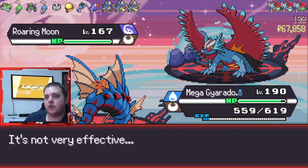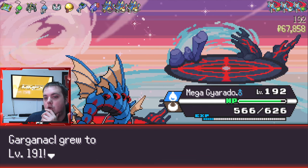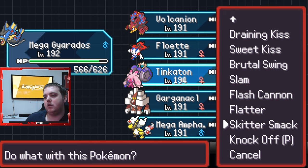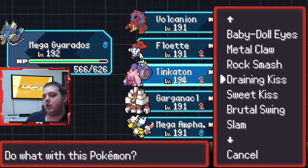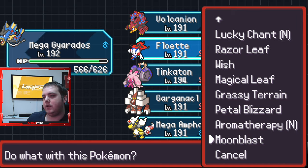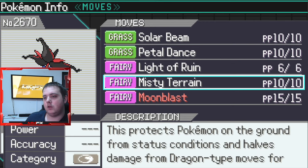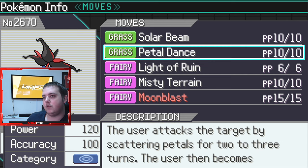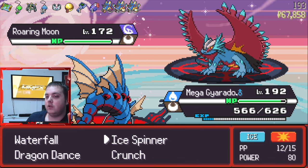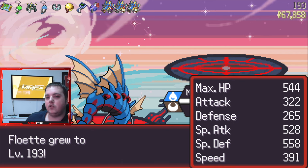We got two normal egg vouchers from the five pulls — not one legendary. More commons and a rare. Okay, we should kill with Ice Spinner. We're in a really good spot. We need to heal at level 194 — I need to remember that. Memory Mushroom. I feel like Draining Kiss might be a good move, but I feel like Floette needs it more because we don't have a lot of moves.